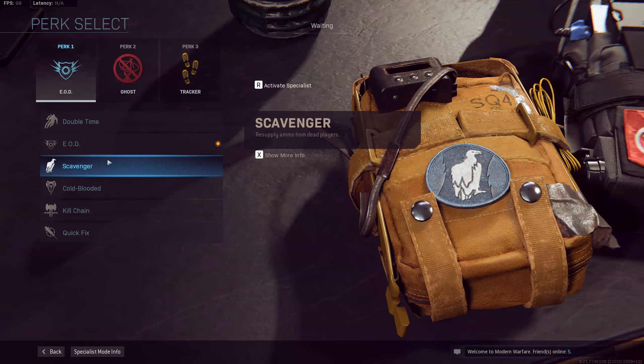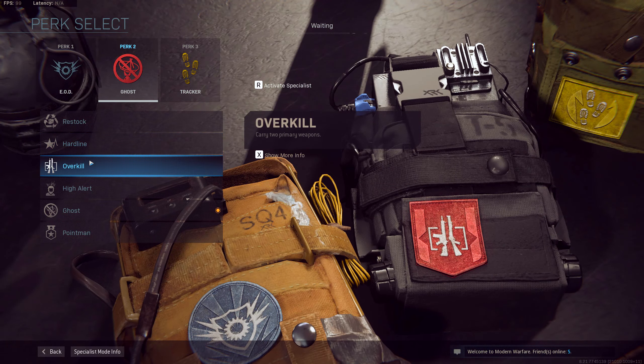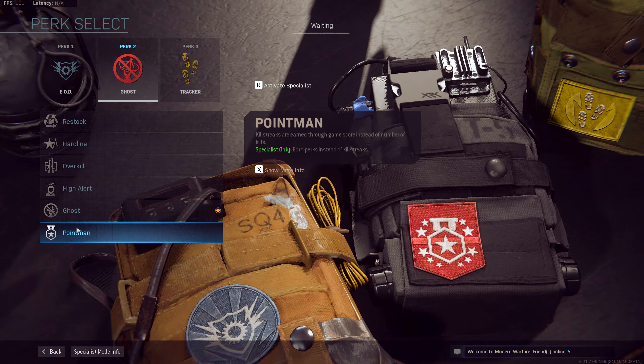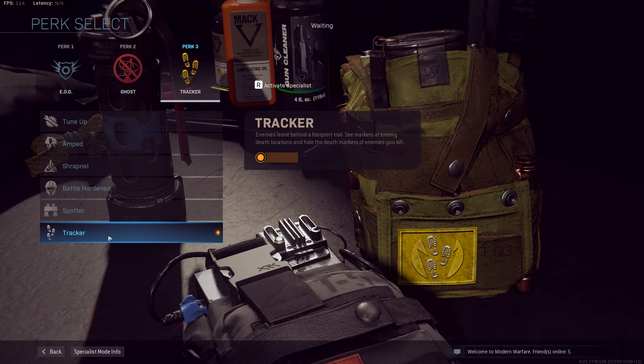If the gunsmith was the meat, the perks would be the potatoes. While every perk is useful, you can capitalize on your usefulness when pairing together perks that have good synergy. You can also fine-tune your perk selection based on how synergistic they will be with your playstyle.